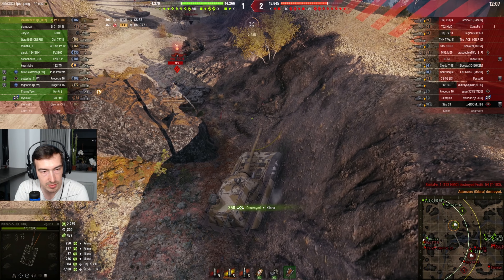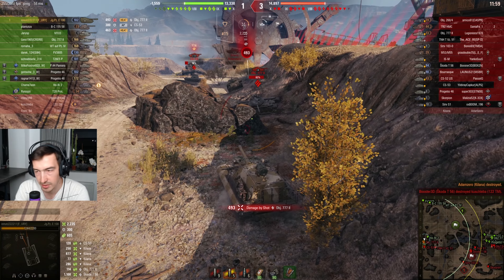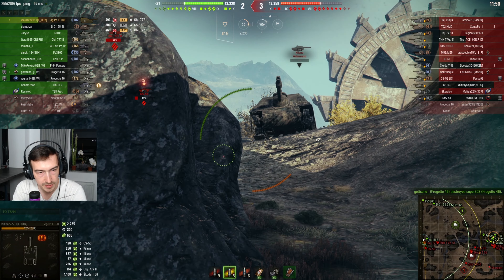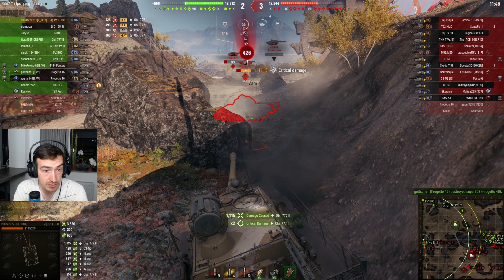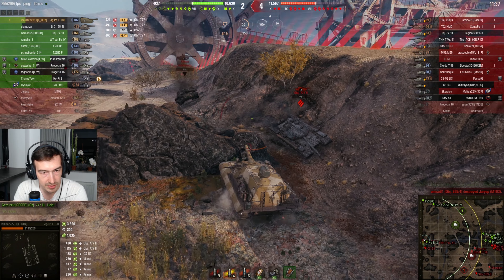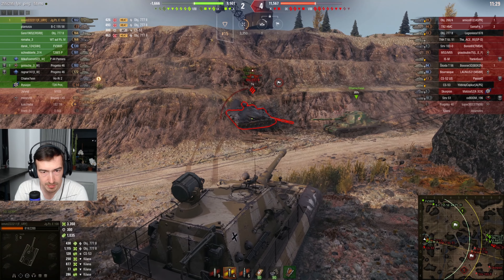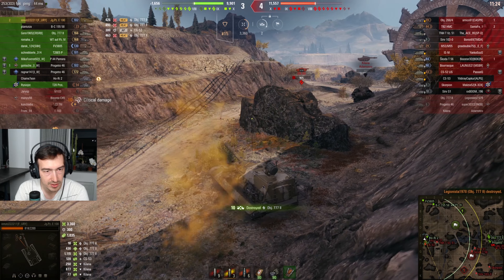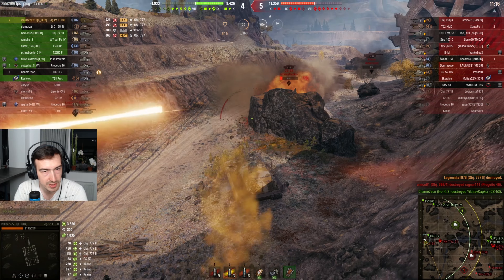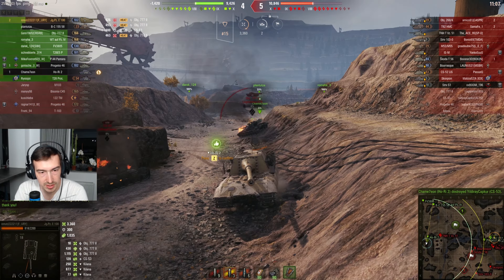I decided to get rid of the Kilen first. I tried to angle my tank but unfortunately this guy knows how to angle and he did hit my lower plate multiple times. I've already lost almost half my HP having done 2350 damage. I finish up the Object 777-2 who was a bit too aggressive, and my Hori thanks me — but he's also one-shot, so he's not feeling great.